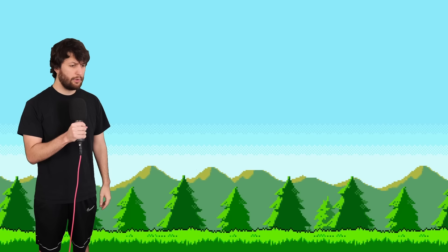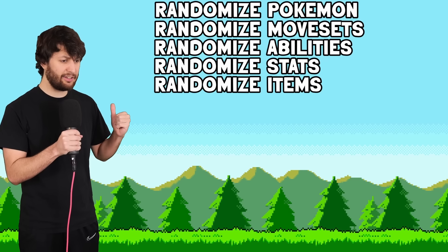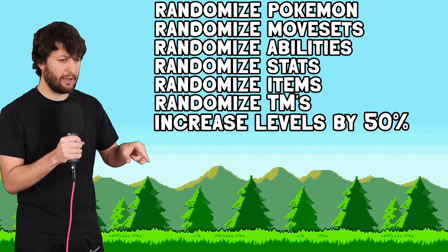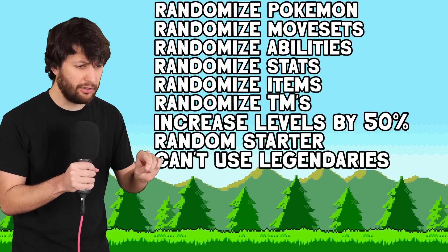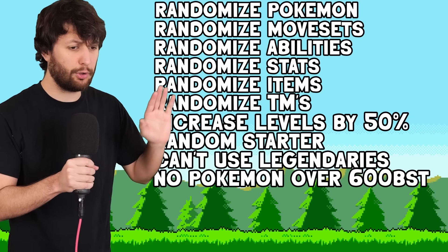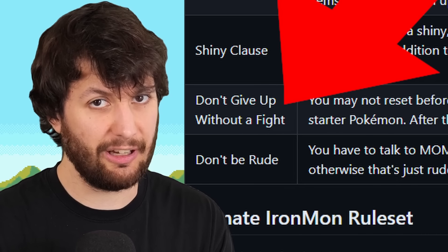Let me give you a list of its rules: randomize all Pokemon, movesets, abilities, stats, items, and TMs. Increase trainer and wild Pokemon by 50%. Pick your starter randomly. No using legendaries. No using Pokemon with a base stat total of 600 or higher. You can't use healing moves. Don't give up — that's actually a rule you can see on the website.